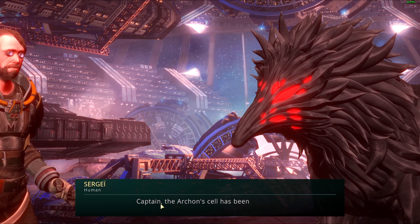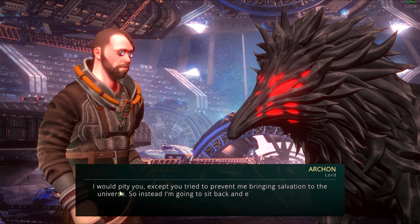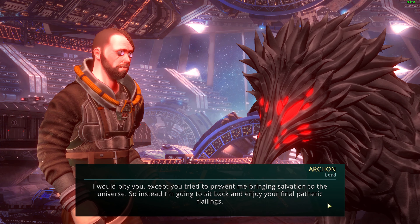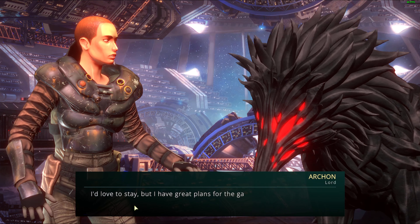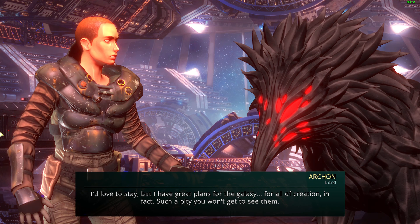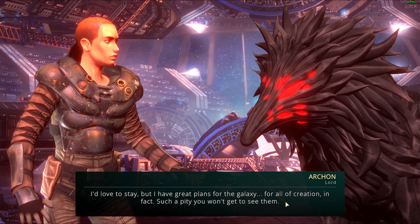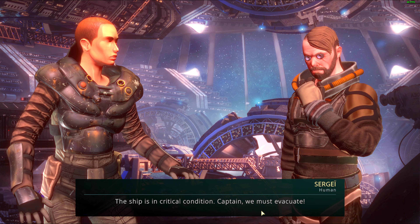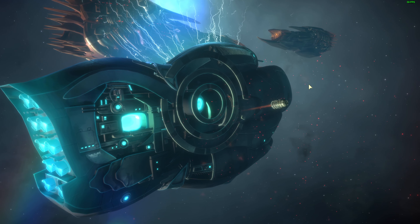The hull integrity is compromised — and there's the Archon lord, the space doggo. The Archon's containment has been breached. The Archon taunts us: 'You humans always fight for a lost cause. I tried to prevent it, to bring salvation to the universe — instead I'll sit back and enjoy your final pathetic failings.' We can't let the Archon escape but the ship is in critical condition — we must evacuate.